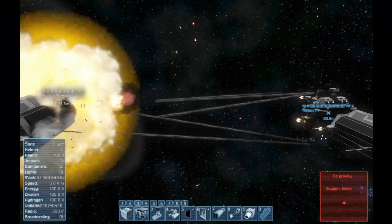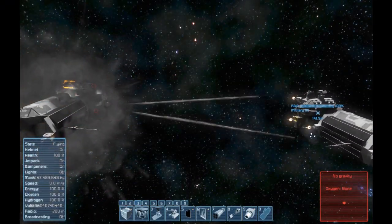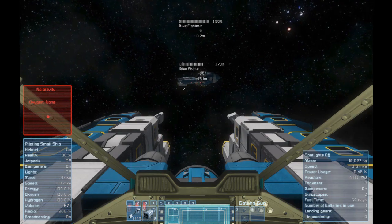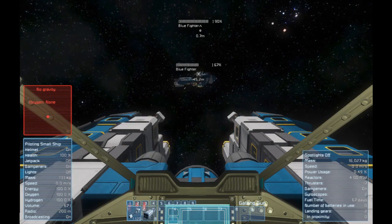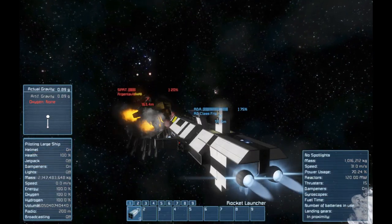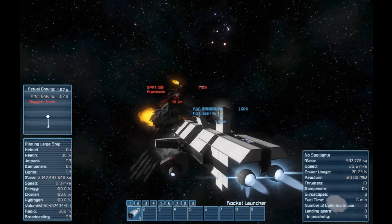Ship Health Bars is a very simple mod that adds a health meter functionality to the vanilla beacon block, displaying a ship's current health as both a health bar and a percentage. So every time a ship takes damage, it will update and give you real-time information on your ship's health.